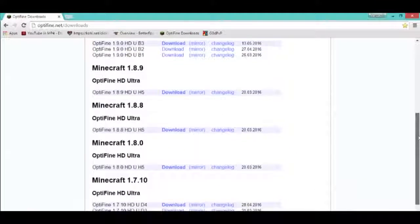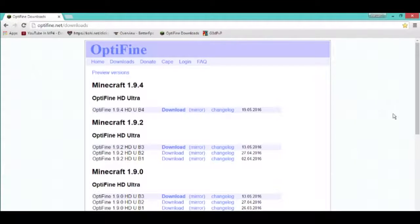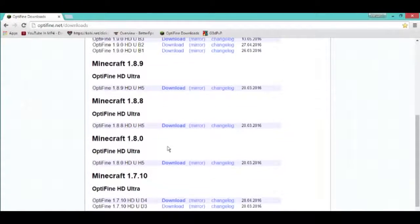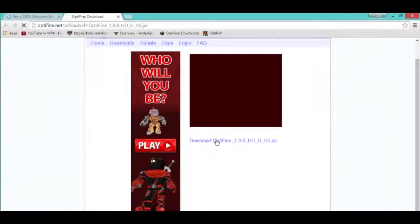All you gotta do is pick any version you want. I'm gonna have my volunteer here pick — yeah, just pick any version you want. They picked 1.9, but we're just gonna move on to the 1.8 mod. 1.8 mod is pretty decent, I guess. I haven't downloaded it yet, so I'm gonna click download 1.8.